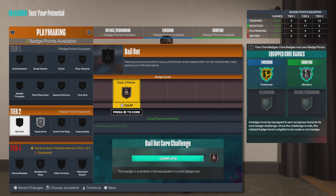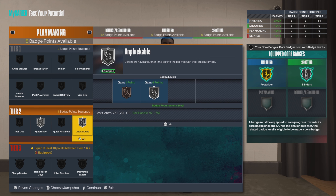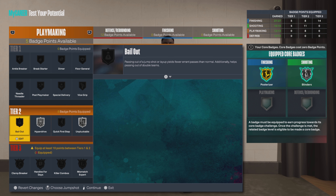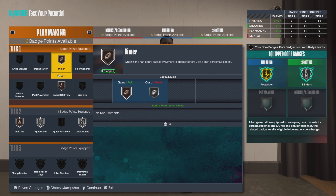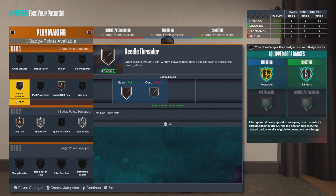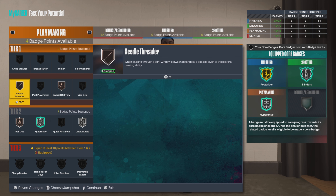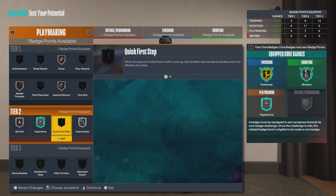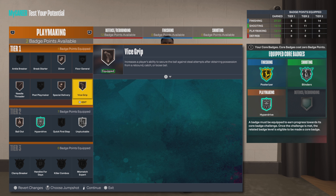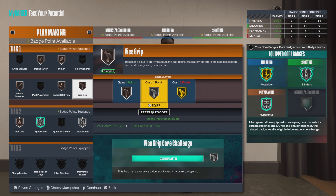Let's do hyperdrive silver, unpluckable silver, maybe bail out bronze. We don't get anything tier 3, so we don't worry about that. Let's go bronze on dimer and — actually, let's go needle threat instead. Let's core hyperdrive so we still got points. Dimer, and since you're able to do it, go bronze on the vice grip, brave all the bronze, and silver on the vice grip.